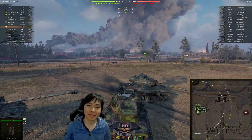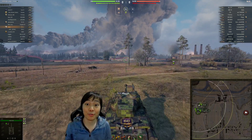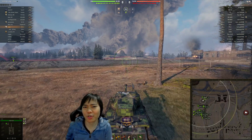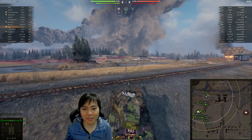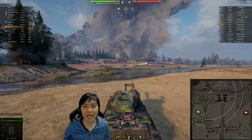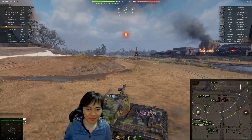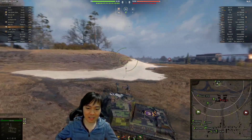Hey Tankers, Particle Dice here, and today we're going to be taking a look at the STA-2 in buff form after Update 1.12. Update 1.12 welcomed buffs for four premium tanks: the American Super Pershing, the American medium tank; the STG Guard, the Soviet medium tank; the T-34-3, the Chinese medium tank; and this vehicle — the Japanese medium tank, the STA-2.